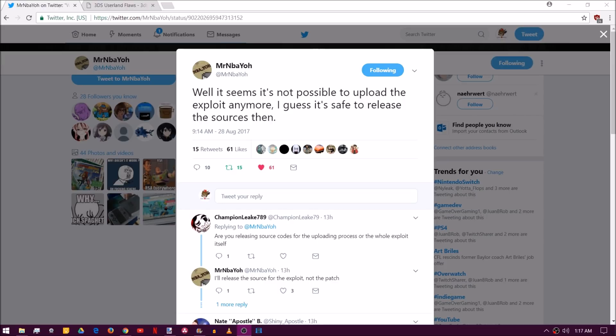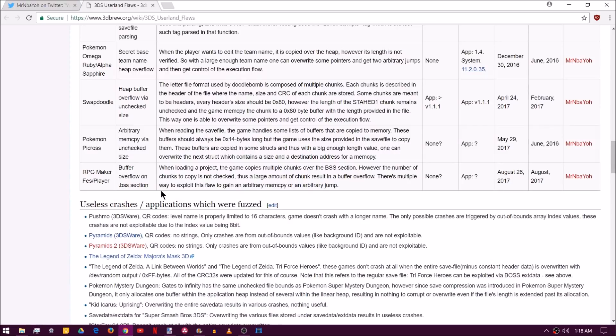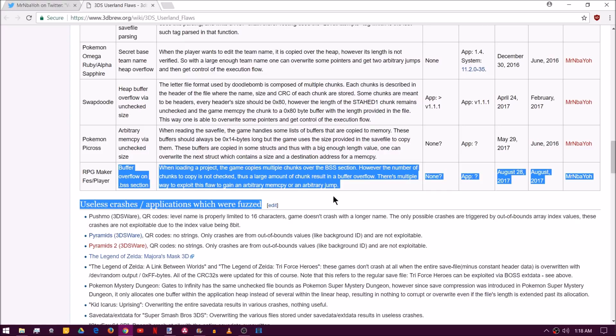As you can also see here, MrNBAYO says that he guesses it's safe to release the sources then. So over on 3dbrew.org, which I will put a link in the description, we're going to find out how RPwnG works. Over here on 3dbrew.org, RPG Maker Fez Player has its exploit a little bit mapped out.